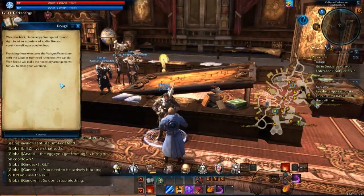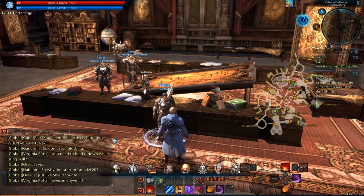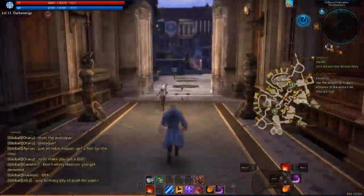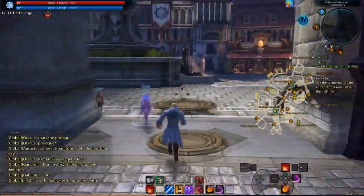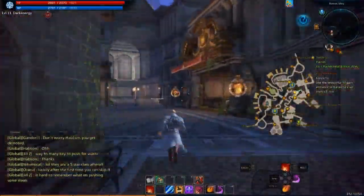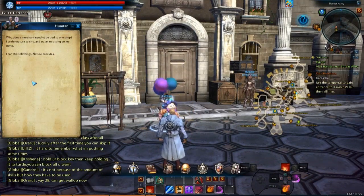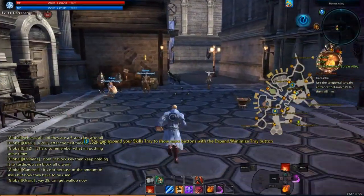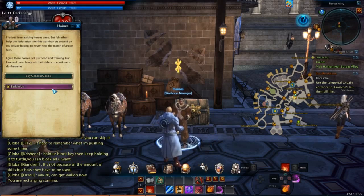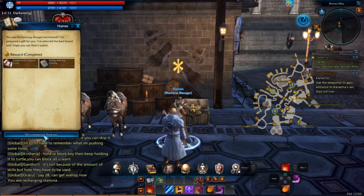Just report in real quick and then the guy is going to take care of getting us set up. He's going to tell us to go get our mount. We're going to run across town here real quick. And then this is not where the mount is — over here — this is the guy with the mount. And so we're going to complete our quest right here.